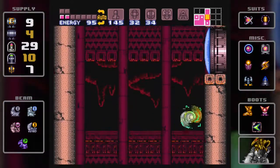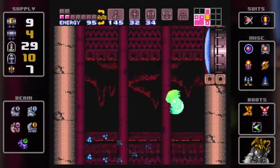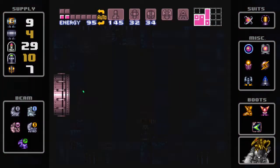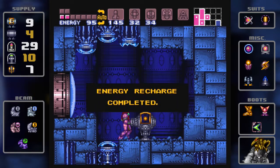I also found out — I wasn't paying attention — but the reason why there's only two shots instead of three is because you can either have the spacer or the plasma beam, and the plasma beam is definitely more powerful, so that's the one you have.